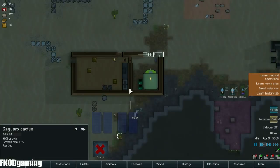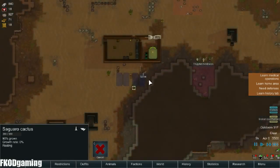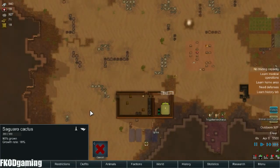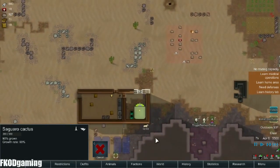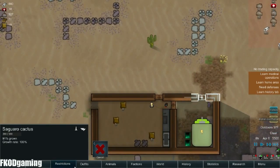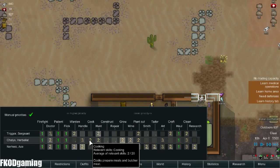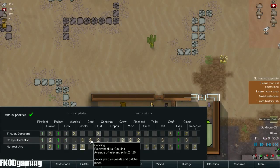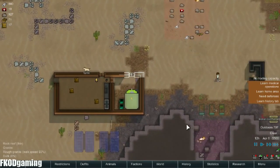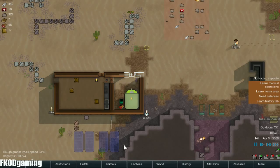So we'll probably end this one here in a few minutes, but I do want to at least get our kitchen set up. Hopefully we'll get our solar panels set up as well. Let's go ahead and make her cooking a level 2, just so that everything that gets killed actually gets butchered, especially since we don't have refrigeration right now.